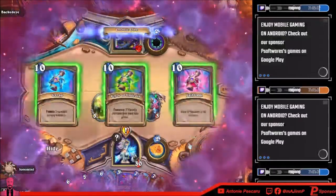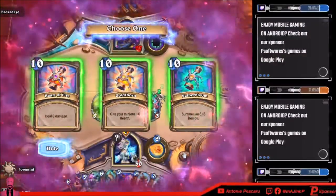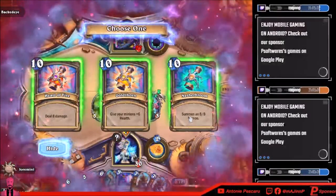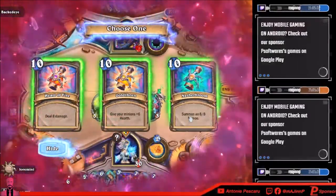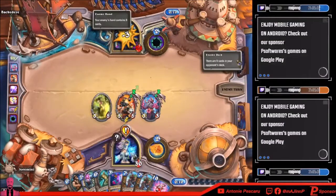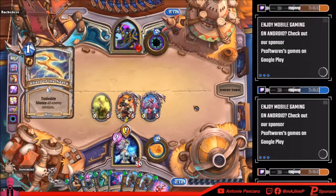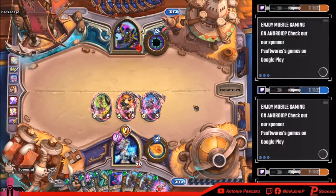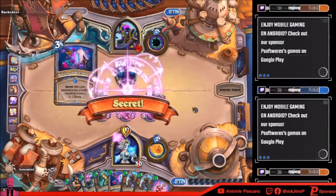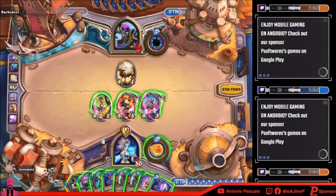I'll probably go for a ten-cost spell because I have — deal six damage to all minions, summon an eight-eight demon. Seven cards in my hand. Hopefully he doesn't have that card that forces every single card to... oh thank you. Ooh, Polymorph Potion — oh that's good, that's really good. What if I face — wait, three-eight: eleven.